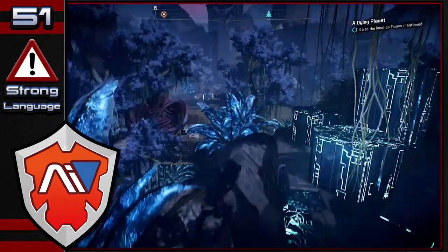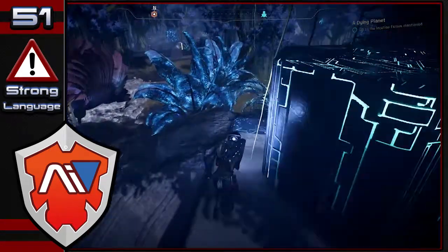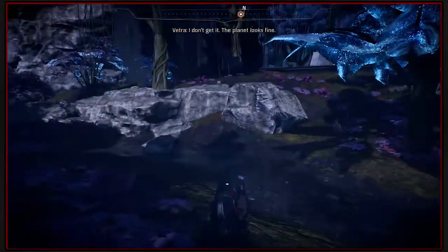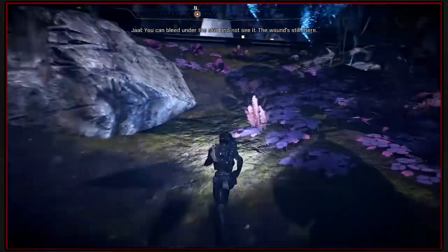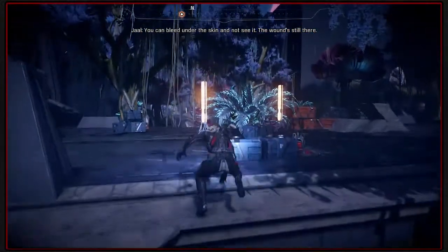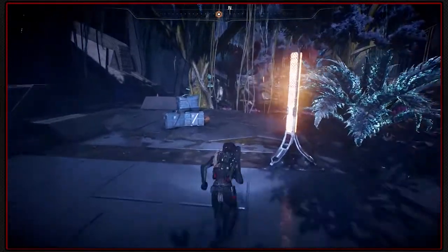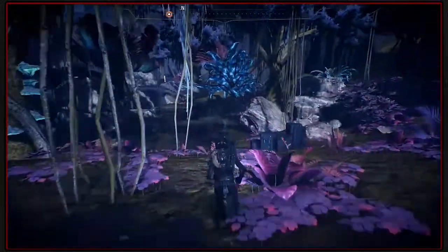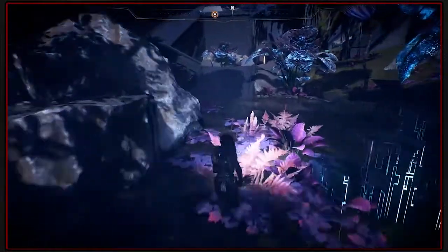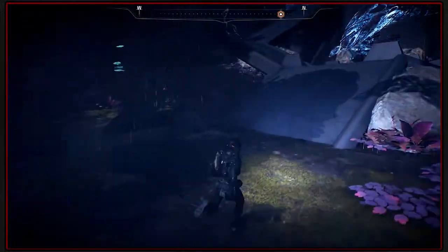Welcome back to Mass Effect Andromeda, where now we head to the location. Hopefully we can sort out this dying planet problem, which seems to be the way down, or at least a set of stairs to another section of the map. Let's get moving past our horrible nearly-death zone.